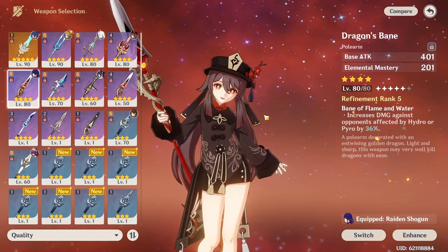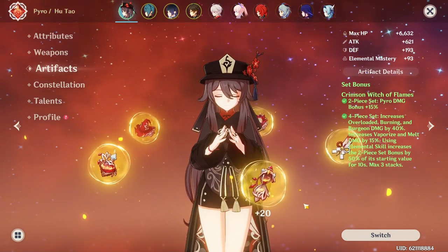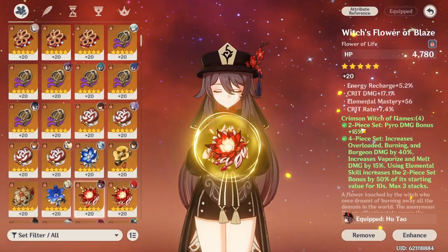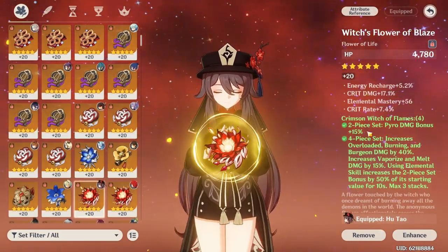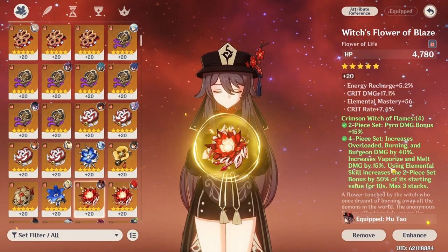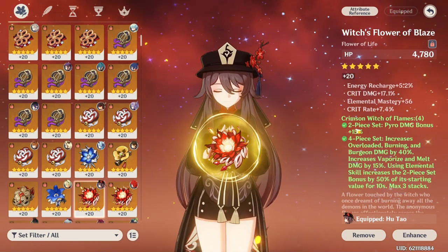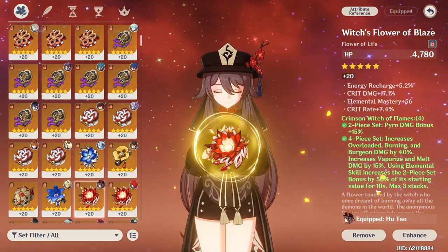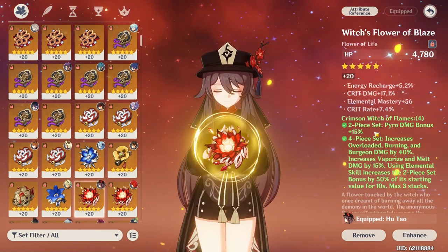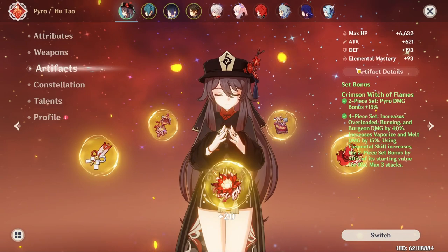For artifacts, you would preferably want to run four piece Crimson Witch — best in slot for her. The two piece gives a 15% pyro damage bonus. The four piece increases overload, burning, and vaporize damage by 40%, and melt damage by 15%. Using her elemental skill increases the two piece set bonus by 50%, starting at 10 seconds, max three stacks — obviously great for vaping.